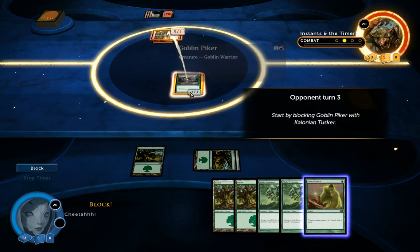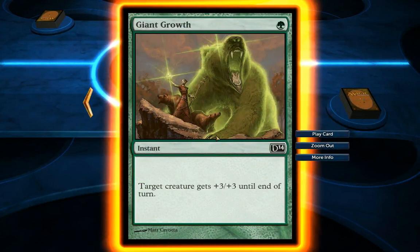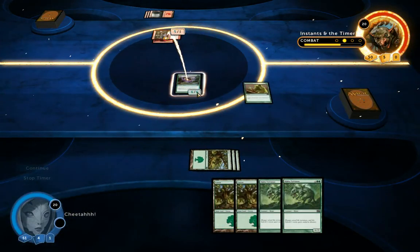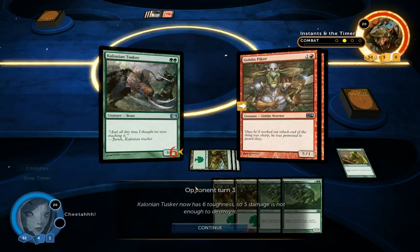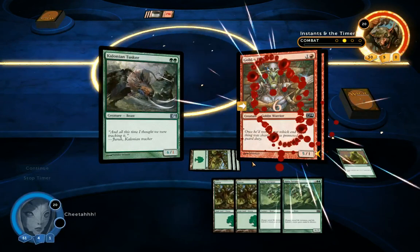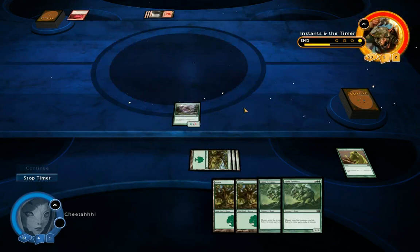Because it has first strike, if I were to block, my creature would die and his would live, because first strike deals damage first to my creature before I can attack him. However, if I block and stop the timer before the battle commences, I can cast my instant card even though it's his turn. I'm going to cast it onto my creature and give it plus 3, plus 3 — making it a 6/6 creature for this turn. Although he's got first strike and does his damage first, now I have enough life to survive. So it goes all the way down to one life, and now I deal the damage to him and he dies. Because of the instant, he lost his very powerful creature — one you can't really see coming.